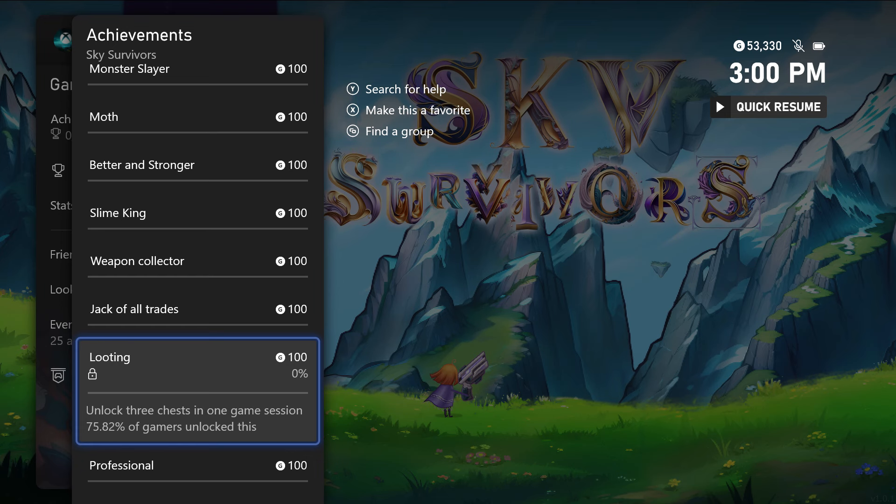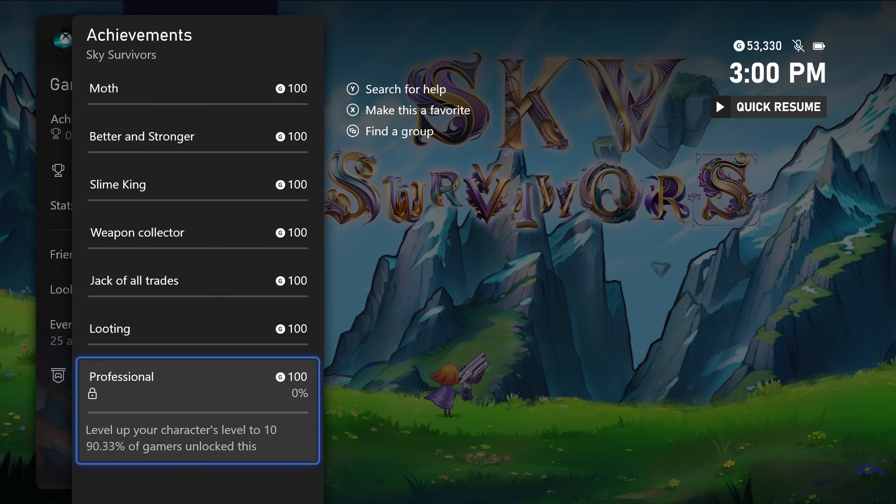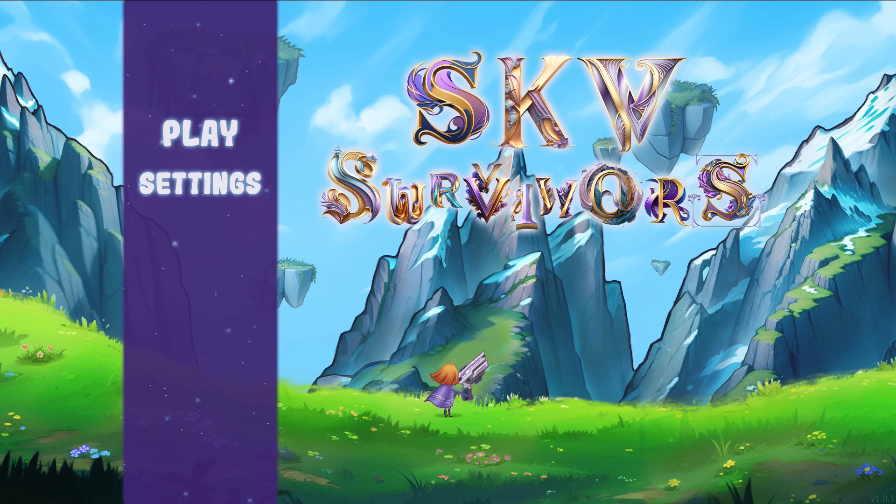I recommend getting 2 chests, then dying, and then getting another chest to get your third one. That should be the easiest and fastest way. And then the last achievement is for leveling up to level 10, which you'll get no problem in your first run.